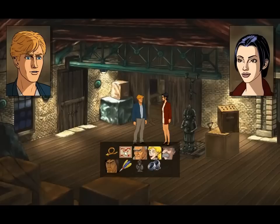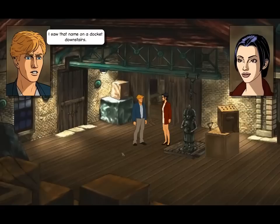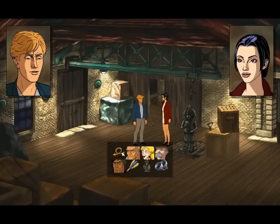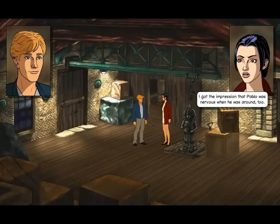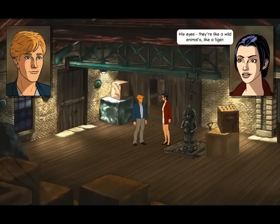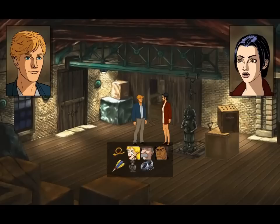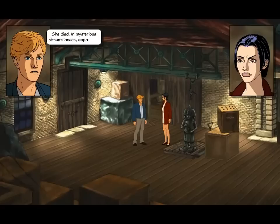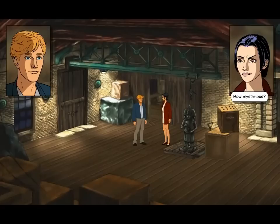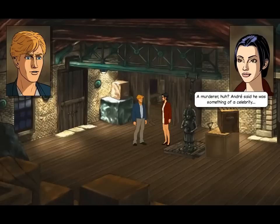Do you know where Condor is based? In Central America — a place called Cuaramonte. I saw that name on a docket downstairs. That's because they're transporting stuff from Cuaramonte. Tell me about this Karzak guy. I saw him for only a few minutes, but he frightens me. I got the impression that Pablo was nervous when he was around too. His eyes — they're like a wild animal's, like a tiger. That's what scared me most about him. He looked so unpredictable and dangerous. Did you know Oubier's wife was a film star? No, I didn't know he was married. What happened to her? She died in mysterious circumstances apparently. I heard she was murdered — possibly by Oubier himself. A murderer, huh? Andre said he was something of a celebrity.